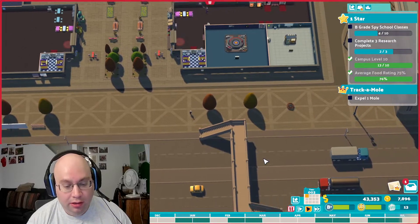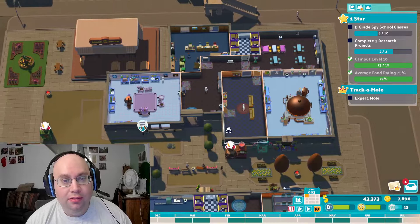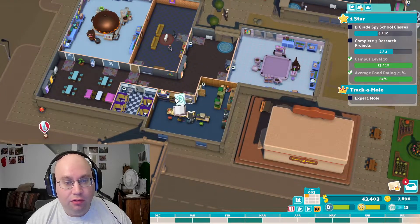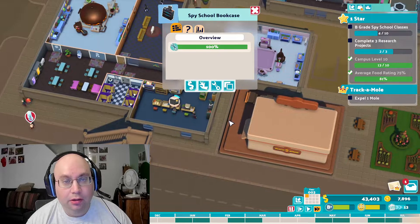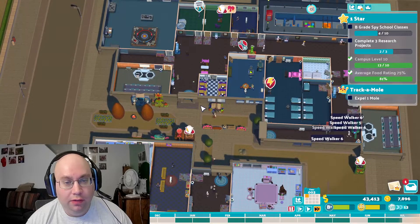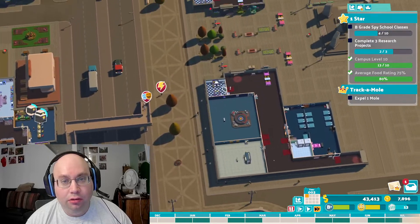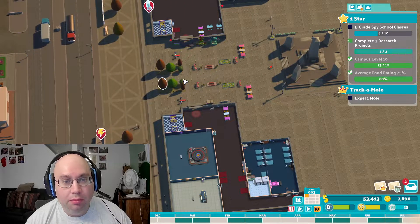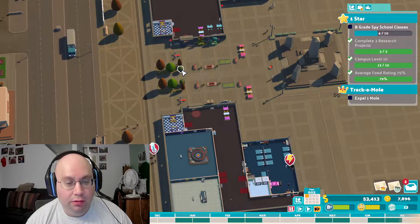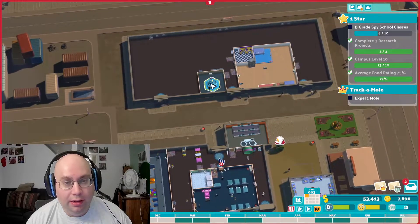Start the next year and speed up — always want the fastest speed. Here's the library: I have the gastronomy and the spy one and the bookcases, so that's good. The students are definitely thinking the campus is looking a bit more attractive now. I set up a nice little almost park between the two areas — some trees, the topiary. And they just finished the research, so let's go get the next one set.